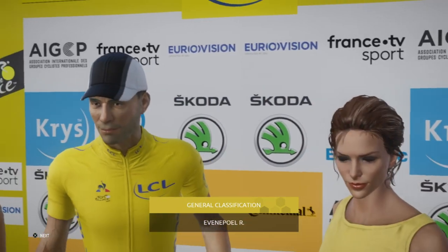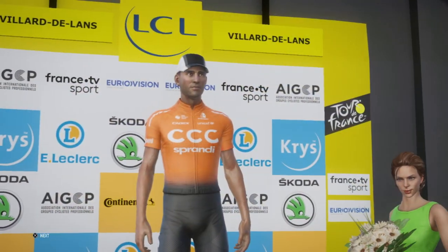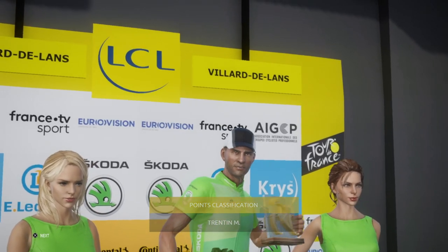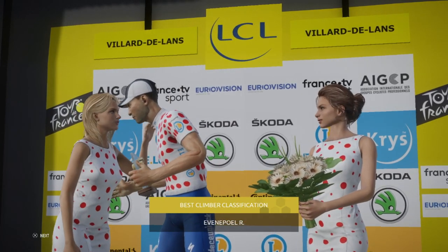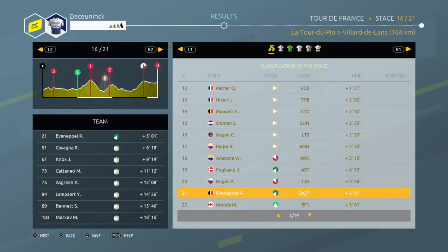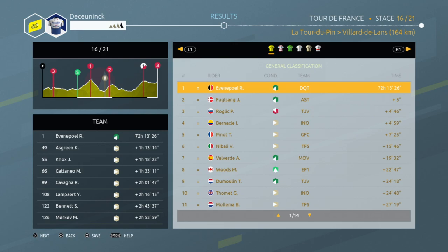The next stage is the Col de la Loze, and on Grand Colombier I showed I'm not overly great at conserving energy on those kind of finishes. We tried for the green jersey but Trentin has a huge gap on us with Bennett. Also, I was actually distanced by 5 seconds at the end — oh no. I lost 5 seconds on Fulsang again. That hurts and makes everything worse. Looking at the overall classification, we're now only 5 seconds ahead of Fulsang. This is coming intensely close.